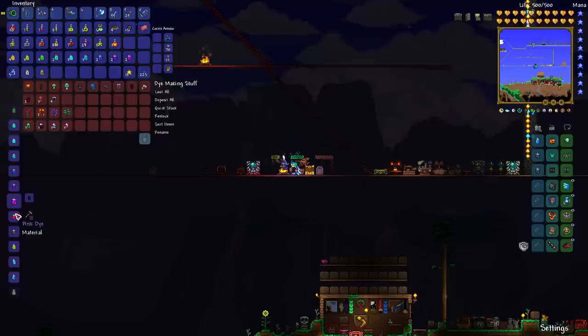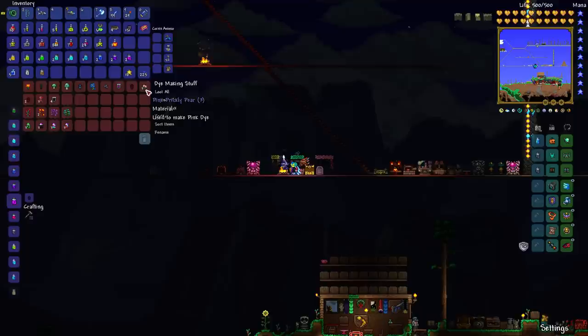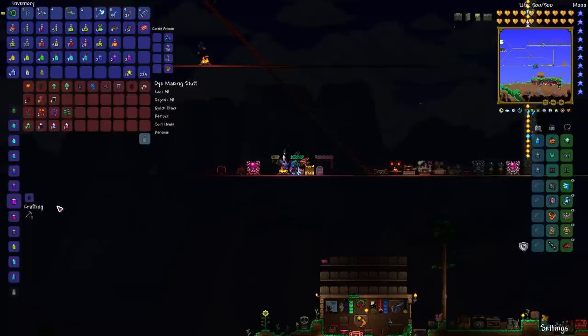There's a pink dye from the pink prickly pear. Basically, you'll find a small pink prickly pear sticking on top of cactuses in the desert — even in the hallow desert. You don't have to break down the whole cactus; you can just take the prickly pear itself off the cactus, and that allows you to make your pink dye.